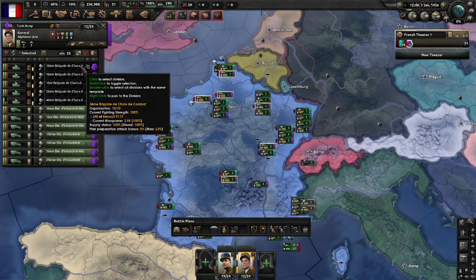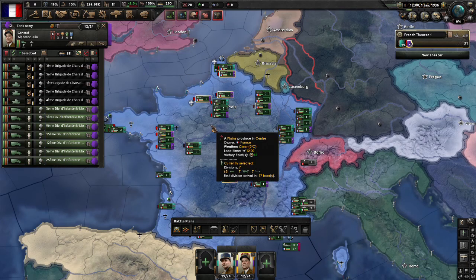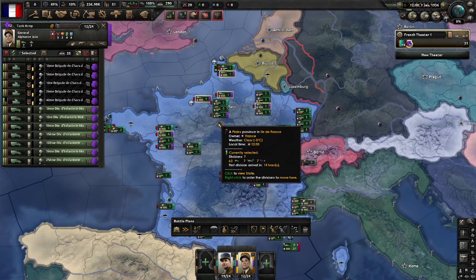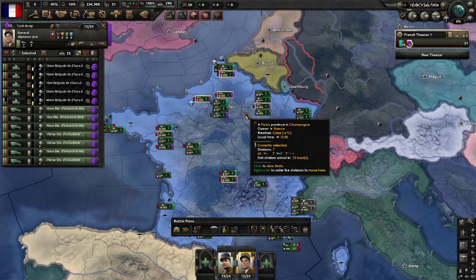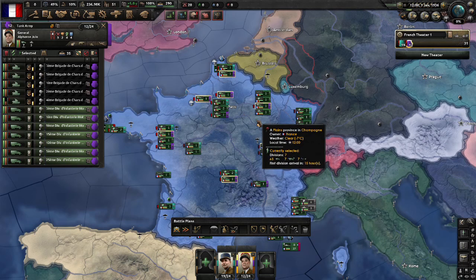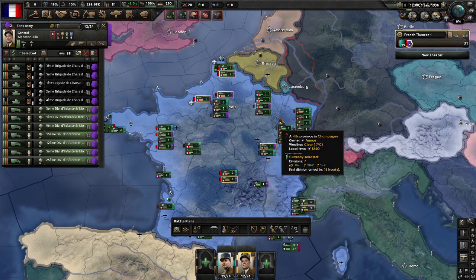We want the tanks in a separate army because they're going to be your breakthrough force. If you want to break through the enemy's lines, you don't want your tanks scattered around your troops because they're not ideally suited for defence. You want your tanks available to break through into the enemy's lines.